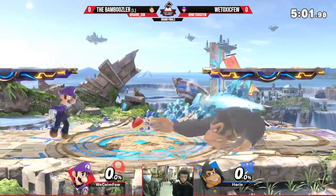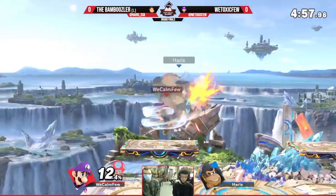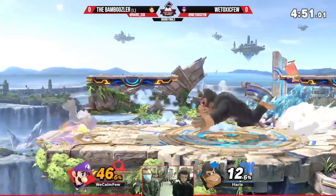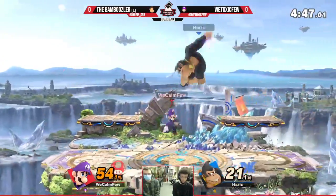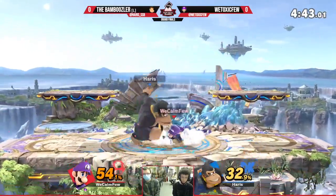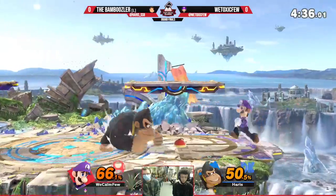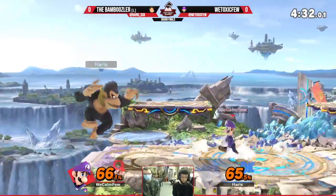Most of the time it's a tech chase tool, but in certain matchups like this where you need the range, you can actually go like down-B into up air or back air. Fair enough, but if you miss space the down-B you can just jump over and get a free hit. With Luigi especially you can get a down air or up air or nair, or if you time it right you can probably just drop down and up-B.